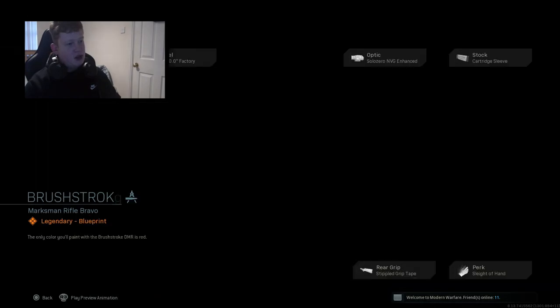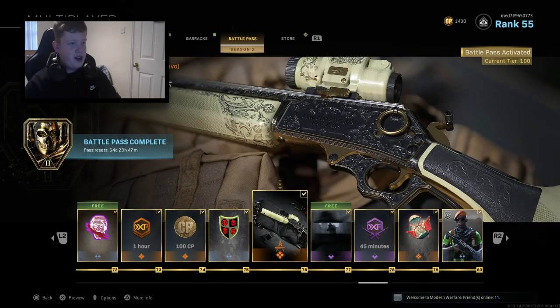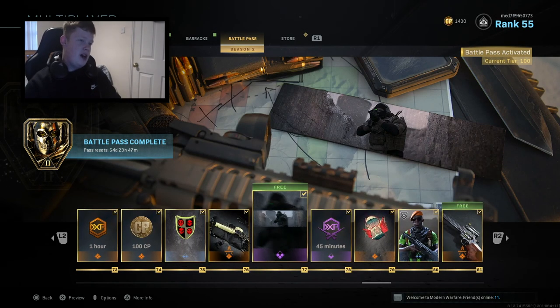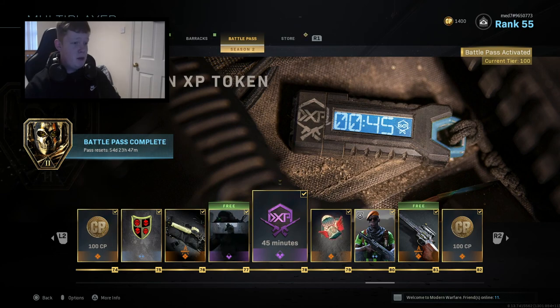Rust Broken Marksman Rifle skin — this one looks pretty cool, very like a sort of goldish effect. We've got a calling card which looks decent — nothing too major to make me say I'm smashing through the tiers right now. 45 minutes of double weapon XP. We've got Blessings emblem which does move — it's like a flying care package.